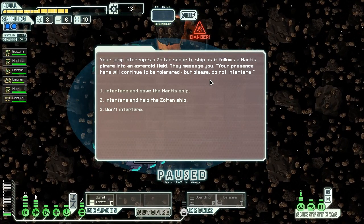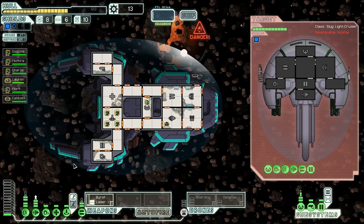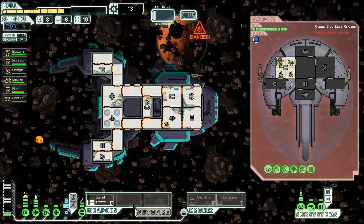Our jump interrupts a Zoltan security ship as it follows a Mantis pirate into an asteroid field. They message us: 'Your presence here will continue to be tolerated, but please do not interfere.' Well, we are Mantis, so let's save the Mantis ship - let's fight those Zoltan. Oh, they're not Zoltan, that's a Slug ship. Sometimes you have to bet on the underdog, even on the rare occasions when the underdog is on a Mantis warship. We set off for the heart of the asteroid field and engage the Zoltan there. Unfortunately for them, since they don't have any super mega shields, I'm going to jump right in and murder everyone. Let's start by jumping into their weapons - that'll make them come out.